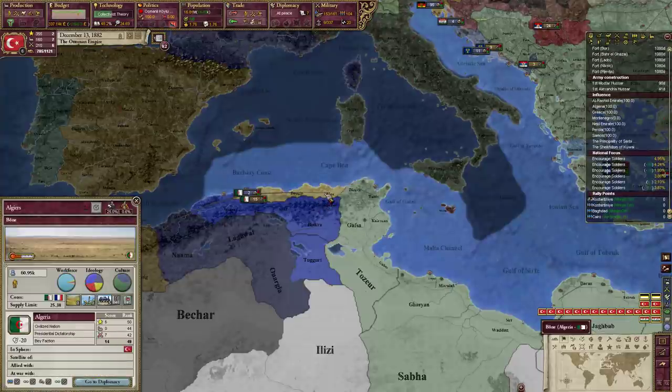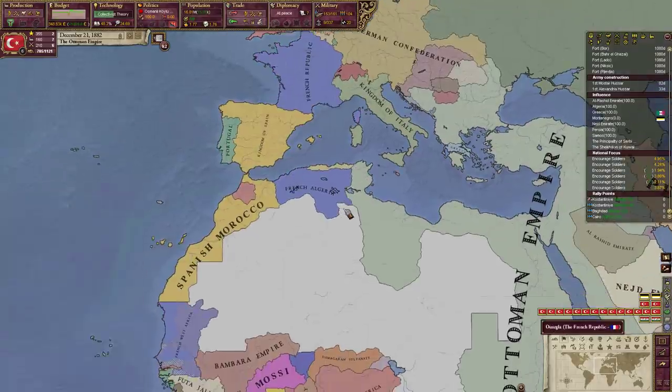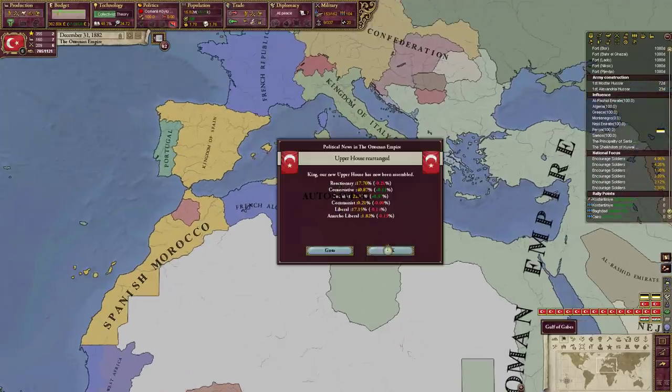I think if I did a liberate country, we can probably get all of Algeria back for Algiers - that'd be pretty nice. And then Algeria's in our sphere. We could fully annex him - well, he is a civilized nation, so it doesn't make a lot of sense to fully annex him.